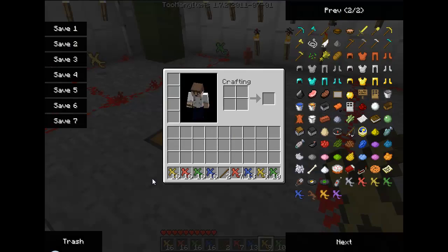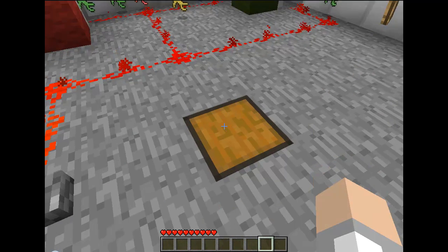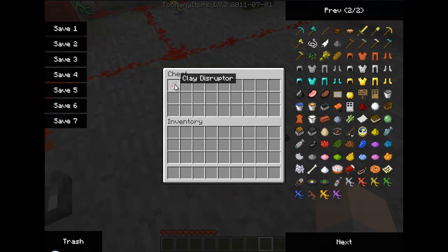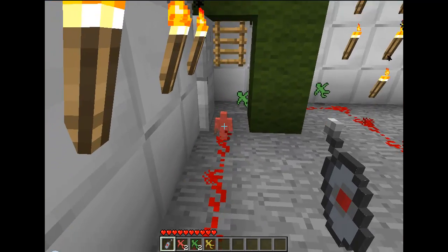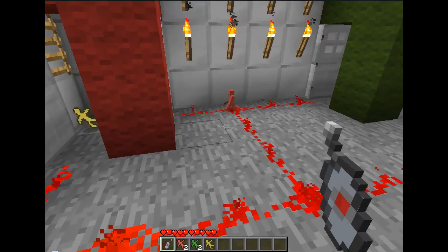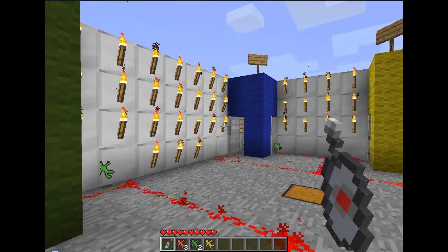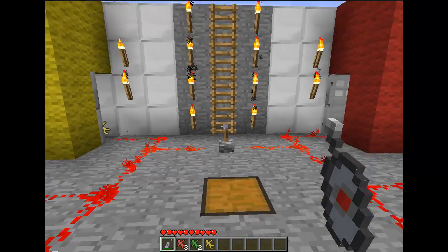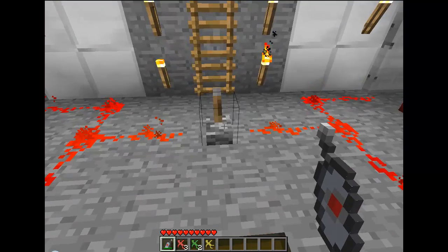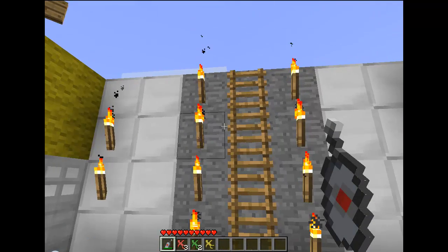Say I want to get rid of all these guys — I don't want any more of these, I want this guy to die, maybe I have too many clay soldiers. That's where the clay disrupter comes in handy. Just right-click and boom — all your clay soldiers are now gone. And that's the Clay Soldiers mod, guys. I'll put a link in the description, you should go check it out and download the mod. I'll see you guys next time.